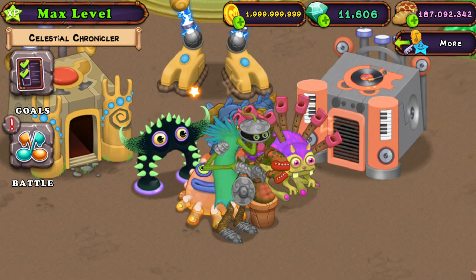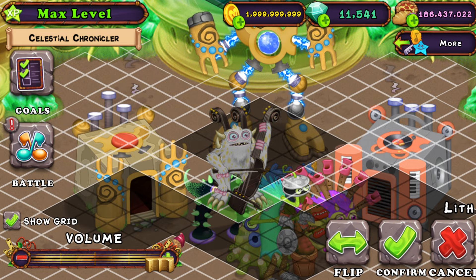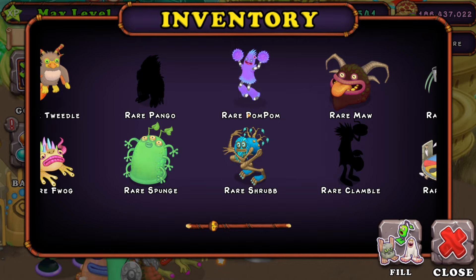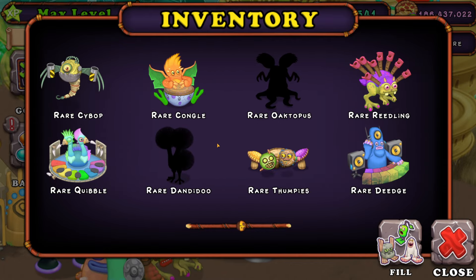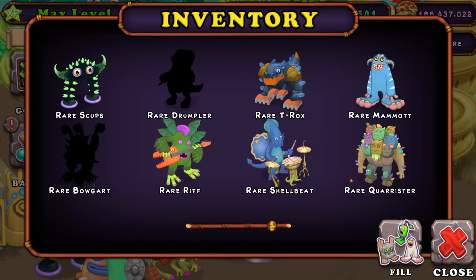I'm sorry Rare Clamble, but you are going to die soon — put a RIP Rare Clamble in the comments. I also got Rare Bulgurt, let's place it down on the island. Like Rare Clamble, I'm sorry Rare Bulgurt, you're going to die soon. The only other rare monsters I still need are Rare Pango, Rare Dandidoo, Rare Octopus, and Rare Drumpler — none of these are available right now so I'm just gonna have to buy them.